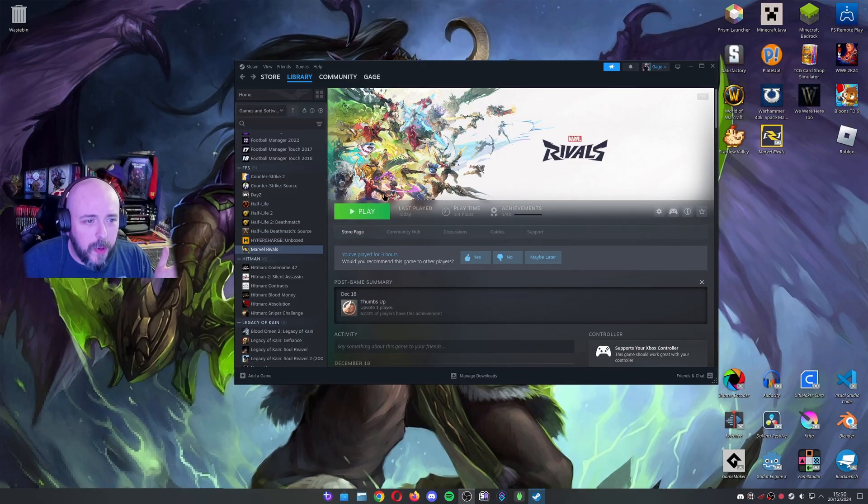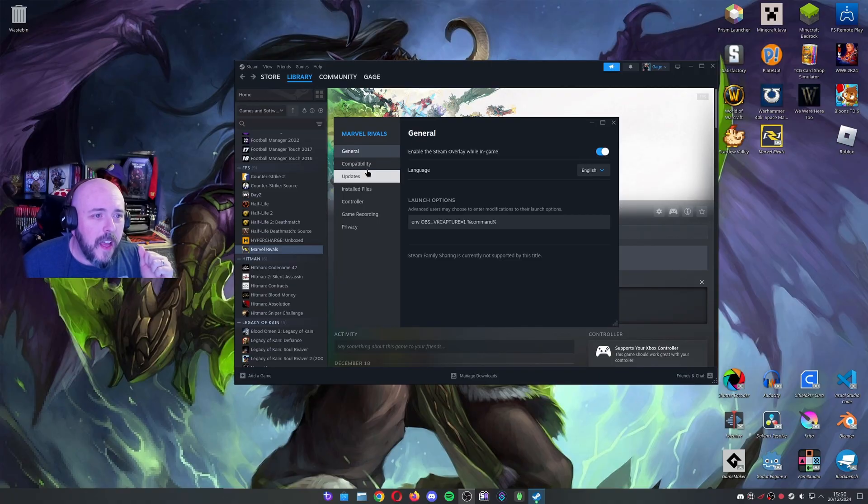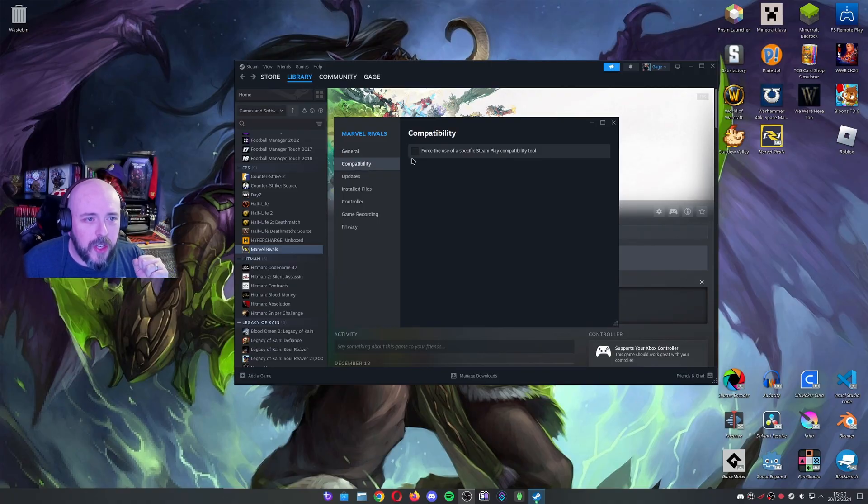All you need to do is open up your Steam library. As we've got open here, let's go into the Properties and into the Compatibility section. We can then tick 'Force the use of a specific Steam Play compatibility tool.'